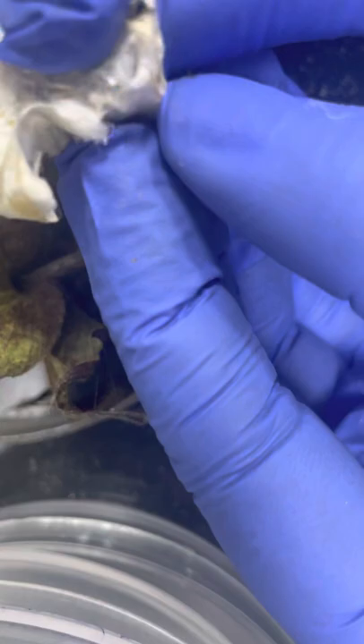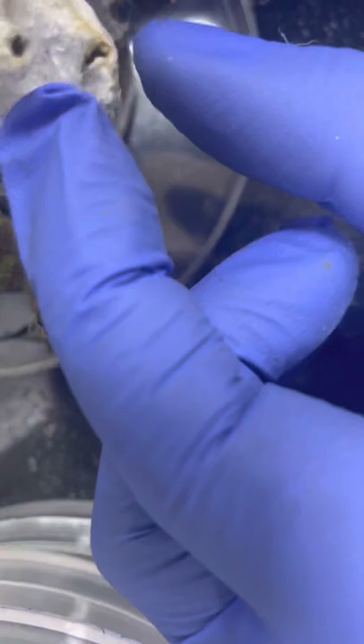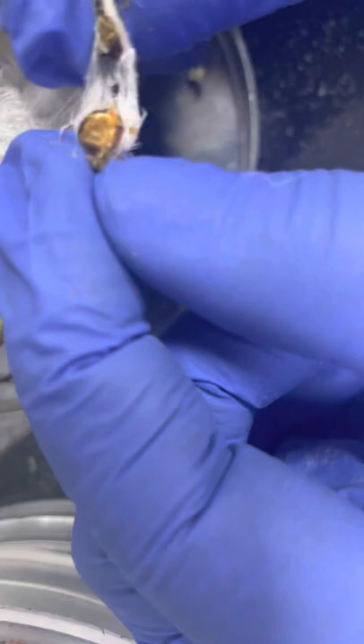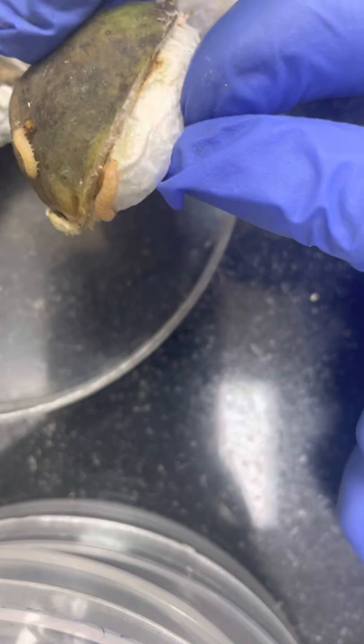In fact, in a single ball you can get 15 to 20 larvae in case of severe infestation. Just imagine how the farmer will survive against this pest — this is a very severe pest in the current scenario. Here you can see two larvae came out of the seed, and the whole ball is infected with the bollworm.